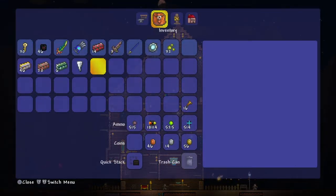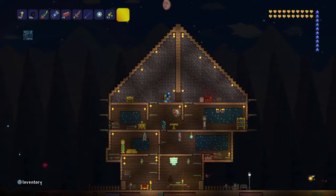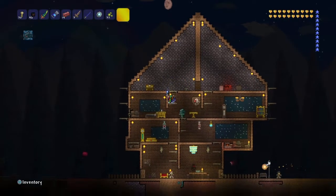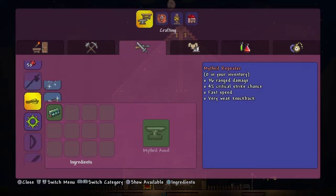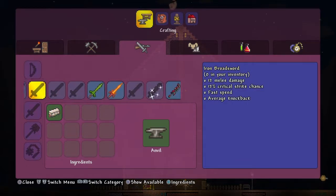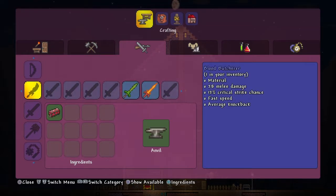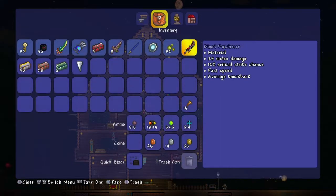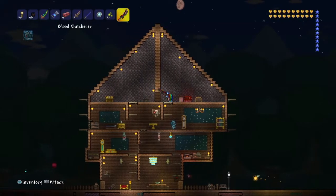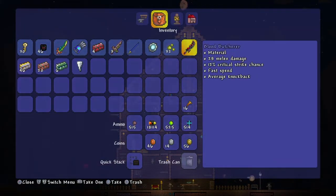Next you're going to need to kill the Eye of Cthulhu or the Brain of Cthulhu, which will drop crimtane. You can use a few crimtane bars to create the Blood Butcher, which is one of the weapons you're going to need. It's one of the best swords you can have — 28 damage and fairly fast.